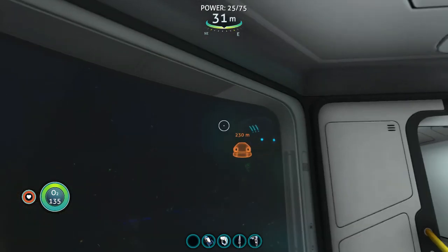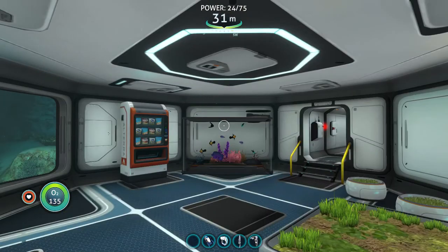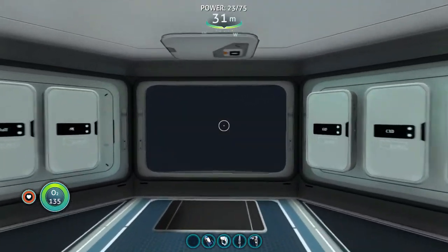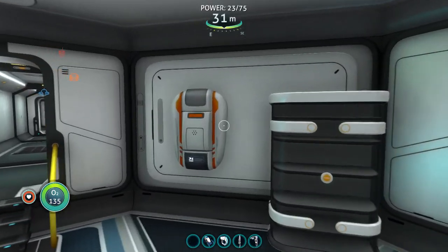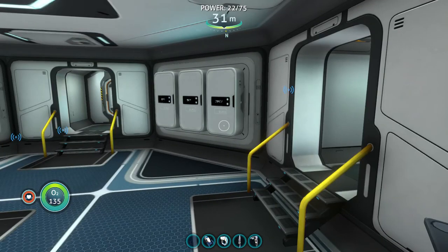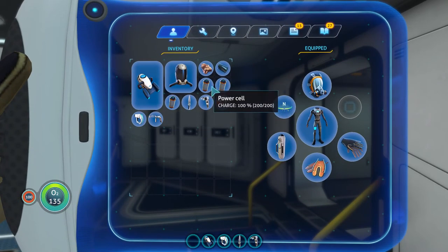I did a little bit of messing around with the Seamoth — it's a pretty sweet little vehicle. It definitely runs on power, so I went ahead and created some more power cells to stick in my inventory because I don't want to run out. As I explained in the last episode, I went to an alien facility and contracted some kind of bacterial infection.